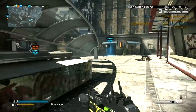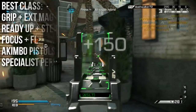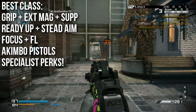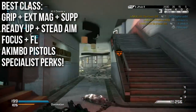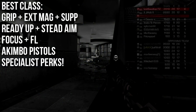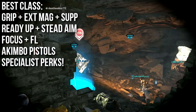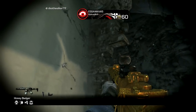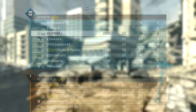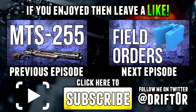My best class for the Ripper is somewhat unusual — I don't need Quick Draw or Stalker for this gun. I run the three attachments perk, so I get Grip, Extended Mags, and Suppressor. A lot of people like Rapid Fire, but since it doesn't affect the SMG part, I don't use it. If you don't like the Suppressor, you can trade it for Muzzle Break. Ready Up and Steady Aim go together like peanut butter and jelly — Steady Aim is excellent since you can hipfire from both modes. I use Focus and Fully Loaded or Scavenger, with Akimbo Pistols as my secondary, and pick up Off the Grid, Sleight of Hand, Agility, and Lightweight through Specialist perks.